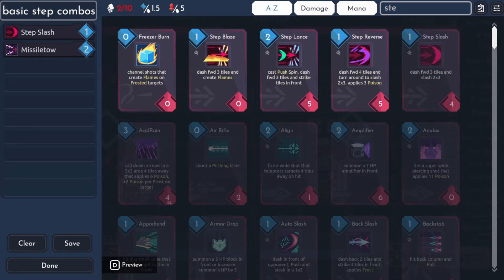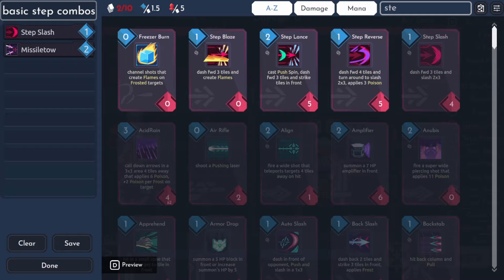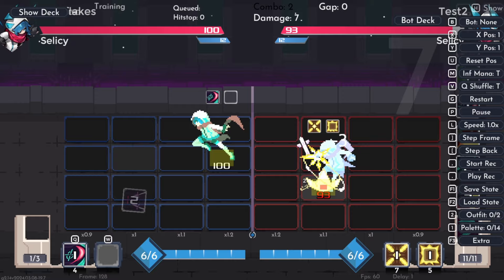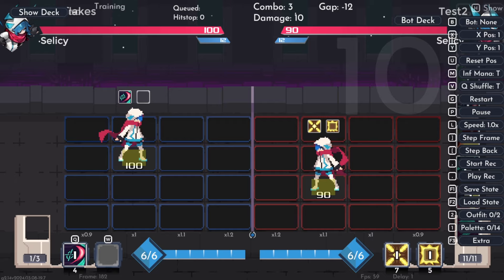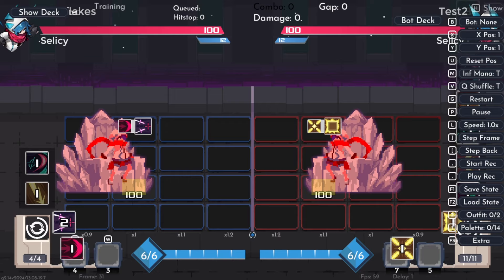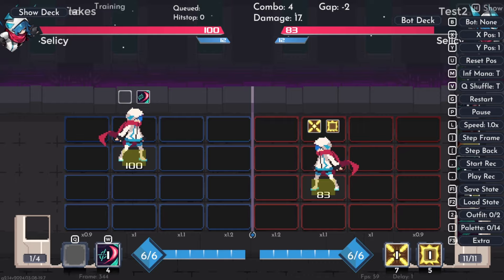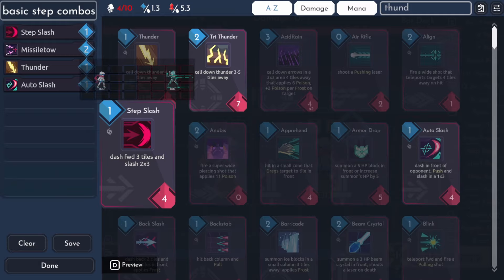The most infamous combo — heavily nerfed since the testing days but still a very good way to get 10 damage easily — is Step Slash Mistletoe, Auto Slash Mistletoe, or Fair Frozen Mistletoe. This combo is very good because if you manage to tag the step, you'll almost always get the next two missiles on top of them for free unless they hit step to the initial step. You can see there's a little bit of time to follow up the missiles, which is why it was nerfed — it used to have a much greater grace period. With Thunder — a very precise spell that's hard to hit most of the time — if you have Thunder in hand after Step Missiles and you're fast enough, you can actually walk and then get Thunder afterwards. It's a great way to make precise cards feel more consistent.